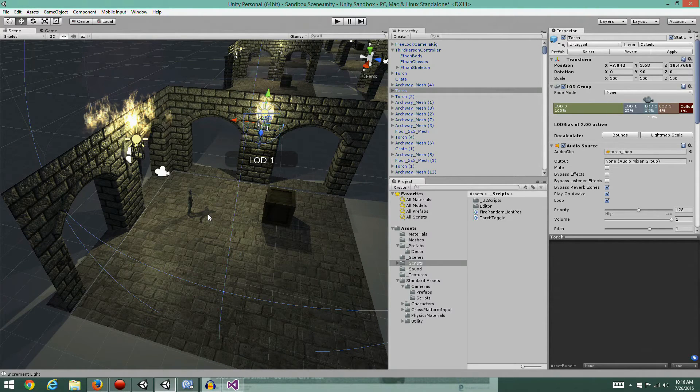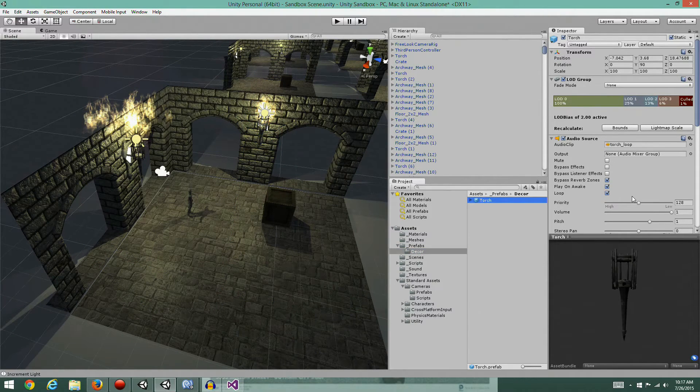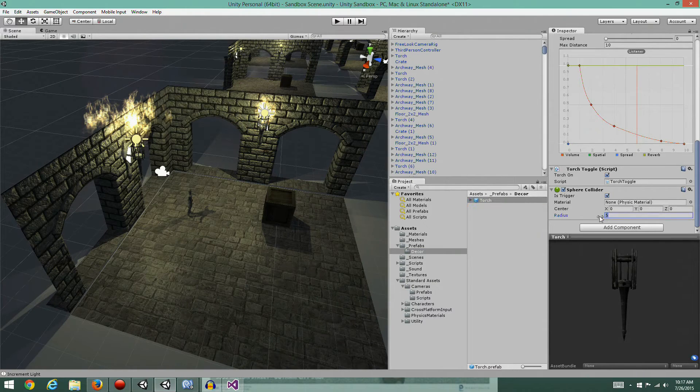It really messed up the colliders whenever the torches were on. It made me tear my hair out for a minute, but it turns out it wasn't my fault - it was just a bug in the controller. Rather than try to debug it, this is why I don't like other people's scripts. So I've switched controllers and set the radius back to 40. There are 300 torches so it takes a second to update every time I change something.